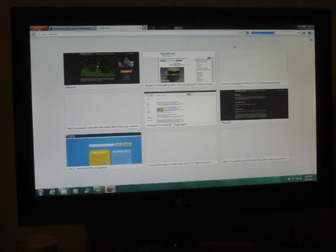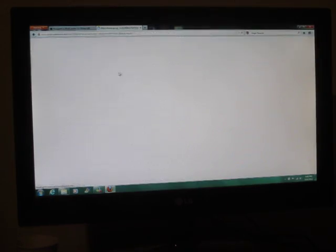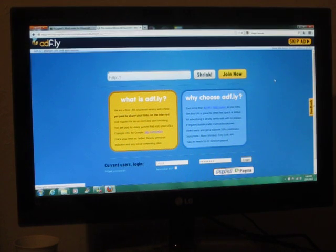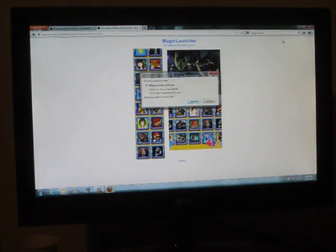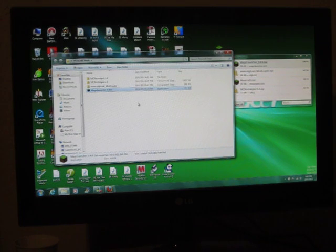Next we need Magic Launcher. Just use the first link, scroll down and it'll say Windows, Mac, etc. Click on Windows if you have Windows. I'm not sure if this will work on a Mac — I have Windows 7, so if you have a Mac, I have no idea if this will work. Ignore all the ads and click the download link. Save it.